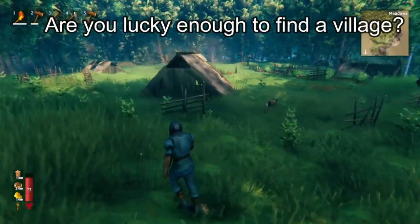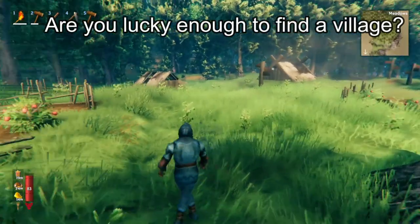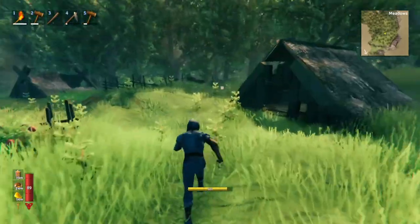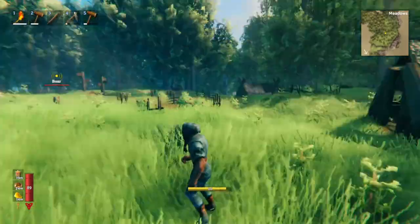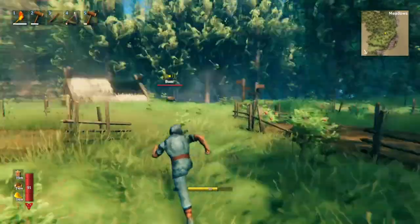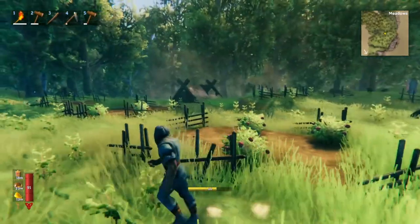Now, if you're really lucky, you'll find one of these villages nearby the center of the world or on your first continent. These villages are great because they often have raspberries, there's usually some boar when you first get here, and this area is super flat with not many trees. There are all these pre-existing buildings that you could live in or build upon — this could be your kitchen, that could be where you sleep, this could be where you make your armor, and so on.